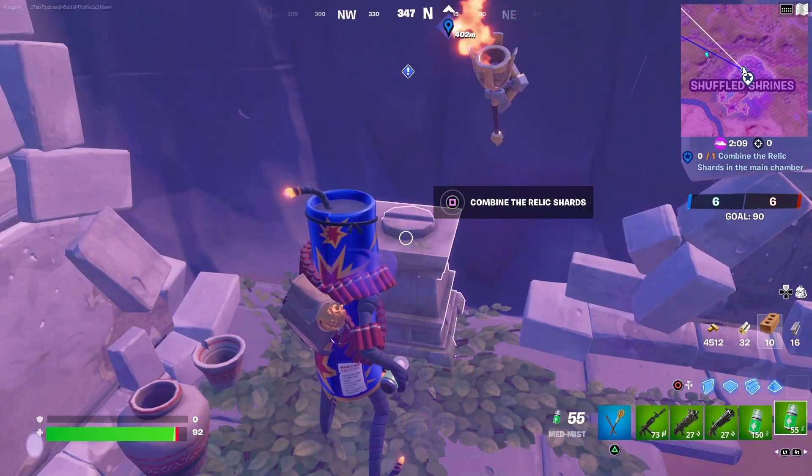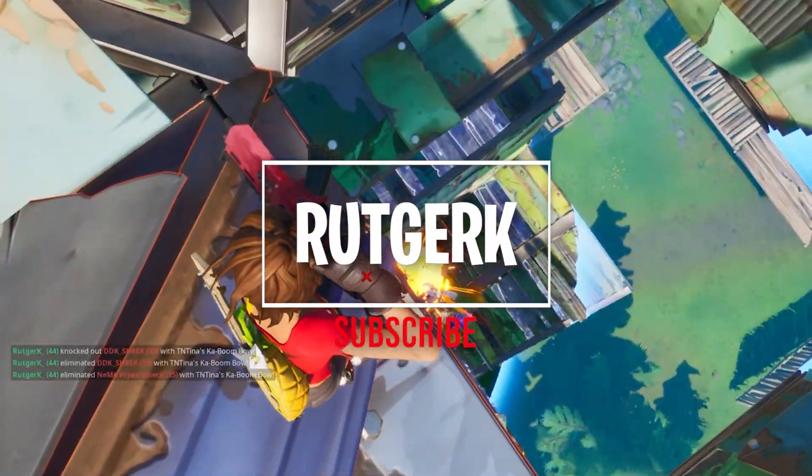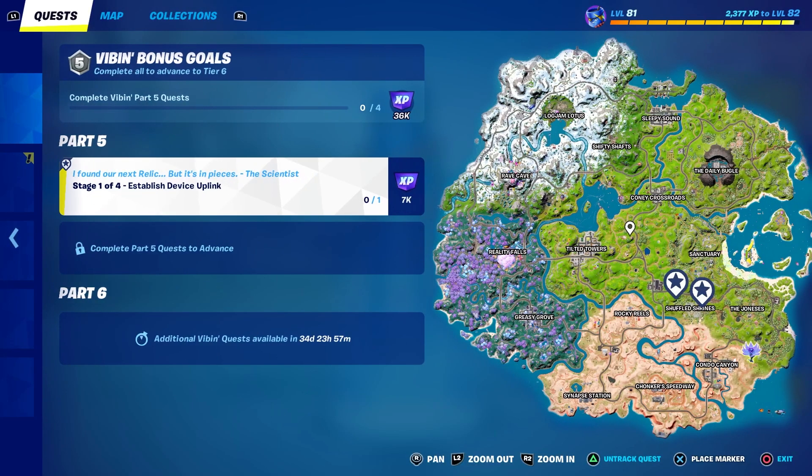If you want to know how to complete the Vibin Quest Part 5, go check out the rest of the video. The Vibin Quest Part 5 just came out and for the first challenge we need to establish a device uplink near Shuffled Shrines.